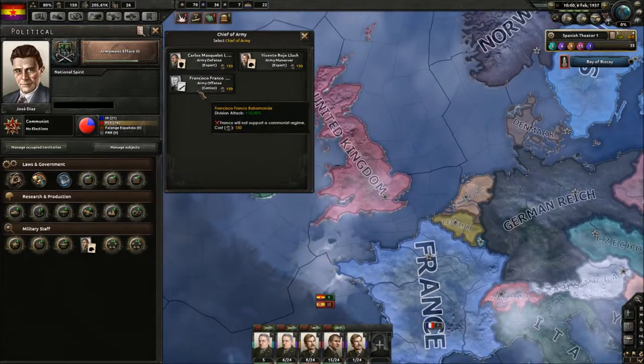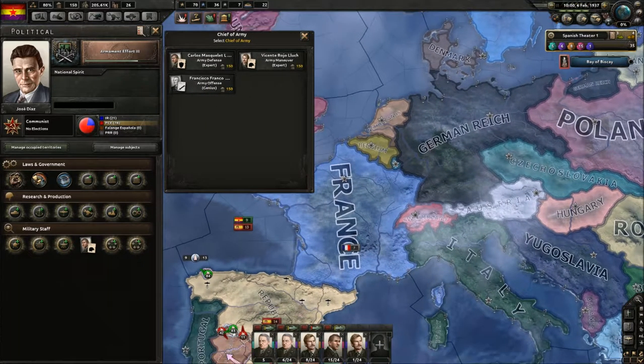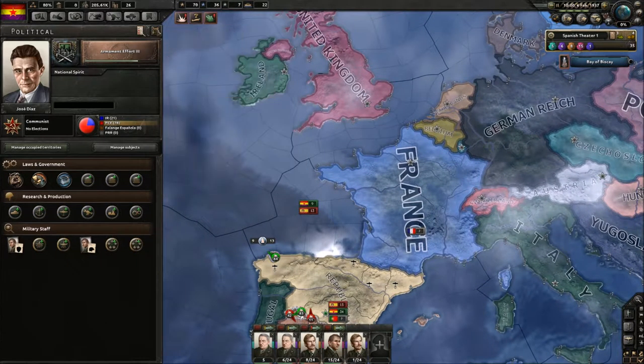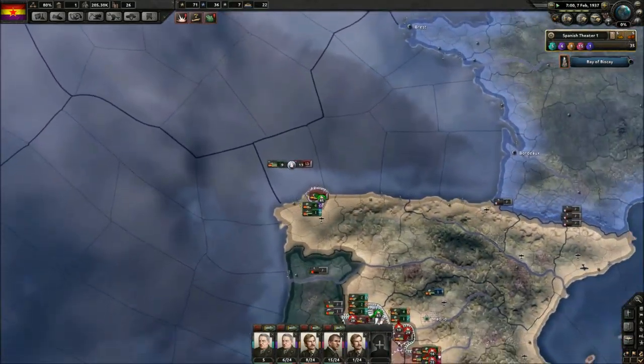This is Franco — this is the general we are fighting against. He's a genius, apparently, by the way. So we can only attack him if we play as the nationalist. Let's take some division defense instead, which is rarely useful but it's something.